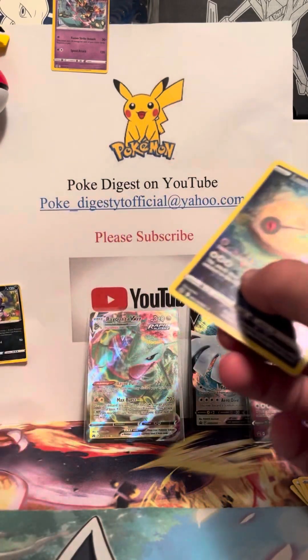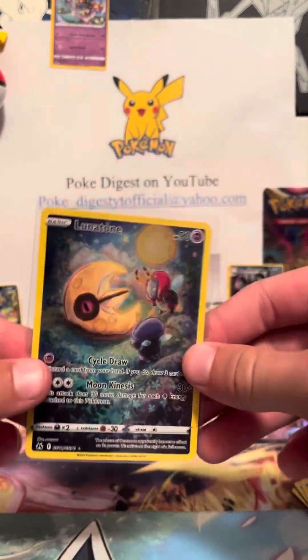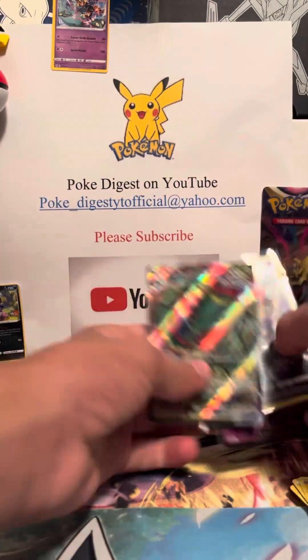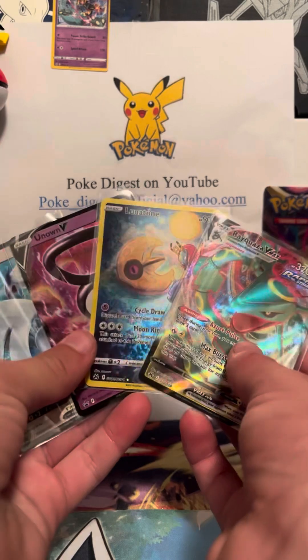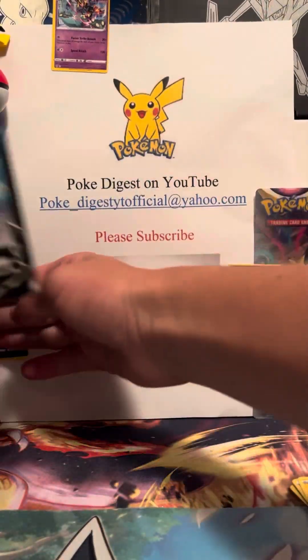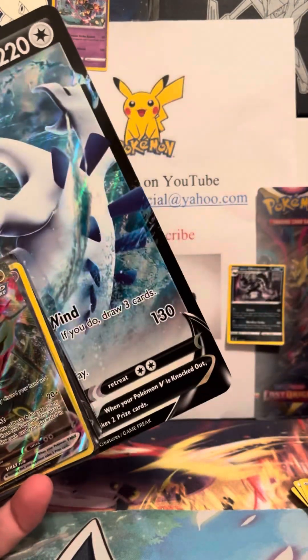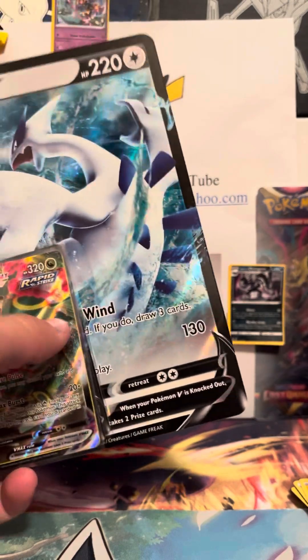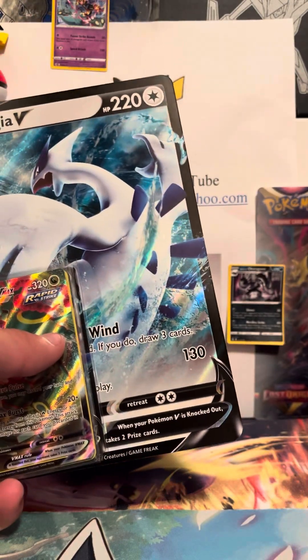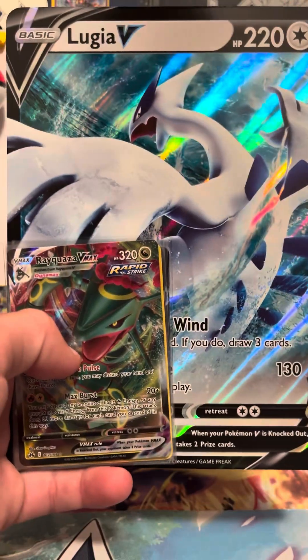So we got the Rayquaza V-MAX and the Lunatone trainer gallery. I saw a glare in the back but didn't know there was going to be a trainer gallery too. We got all four of those and the big jumbo card, so very successful opening. Thanks for watching — make sure to join the live stream; it's October 31st, a Halloween giveaway where I'll give away a few Trick or Trade packs and a few cards. Thanks for watching and have a great rest of your day, bye!